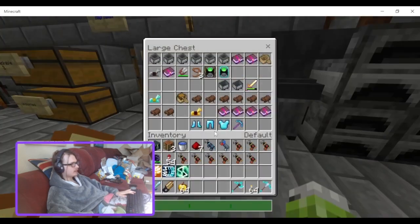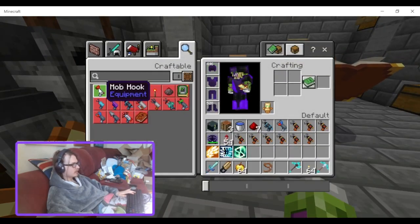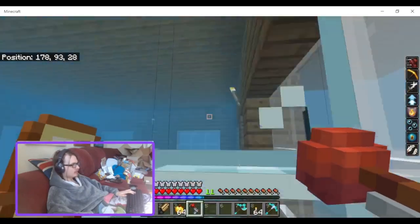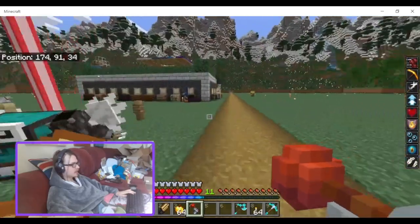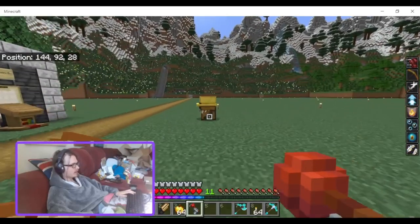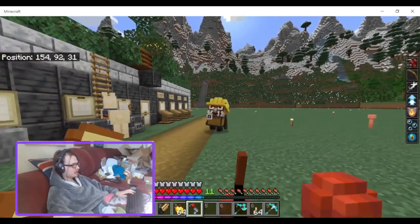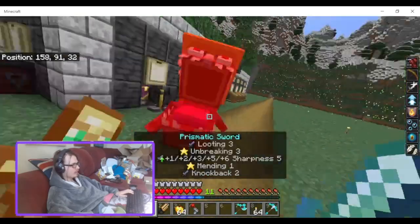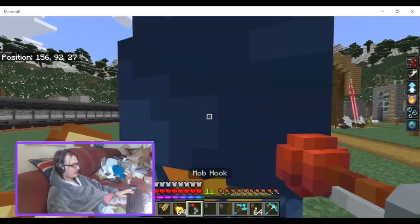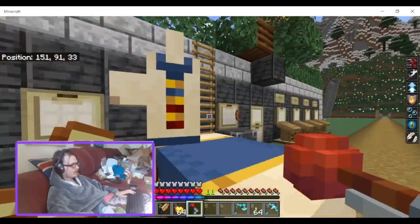I have a lead in here — mob hook, let's go find a mob to use this on. I don't think it will work on the mimics, but let's test it. Nope, doesn't work on the mimic. What about you, wandering trader? Yeah, it works on the wandering trader — it does what it says on the tin, it pulls them towards you.